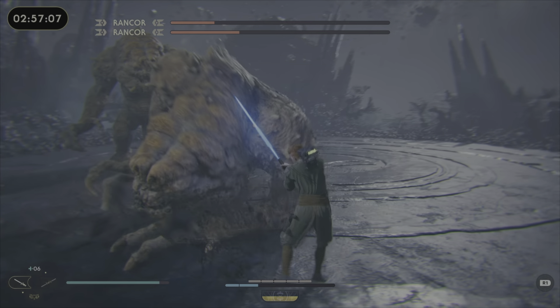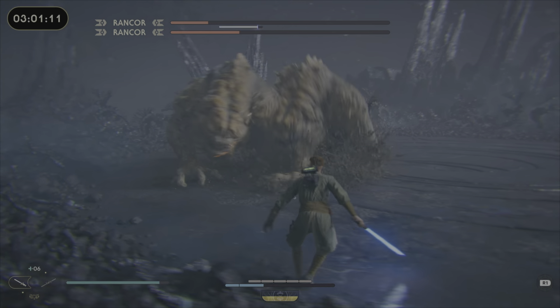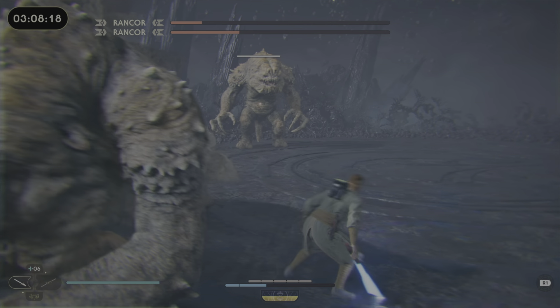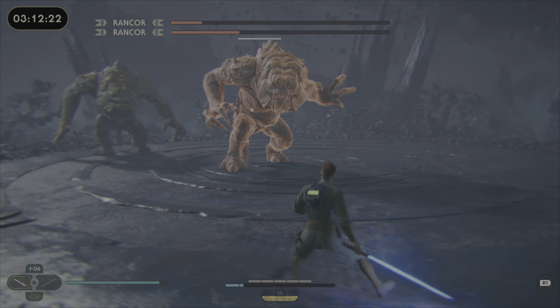Throw your lightsaber every once in a while. It really helps if you have the ability where if you heal, you can get your force back. As you can see, they're getting really close together, and sometimes they can both do the double unblockable grab, and it's really hard to get out of that.